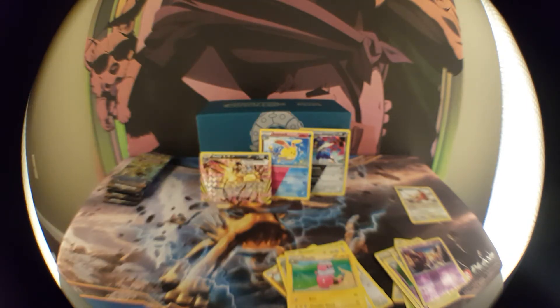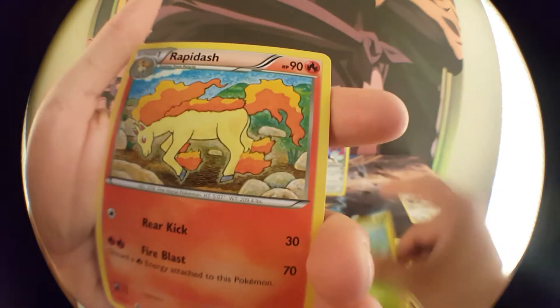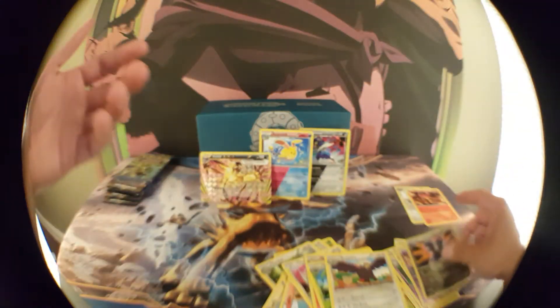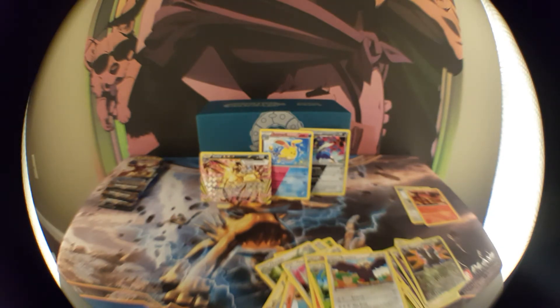Next up we got a Xerneas pack. Let's see — starting up we got ourselves a Litleo, Nosepass, Chimchar, Meowth, Hoppip, Rapidash, Nuzleaf, Braviary, Volcanion — that's pretty sick. Sylveon nice. Alright, next up another Xerneas pack — I definitely felt something on that one.